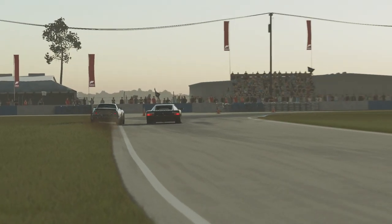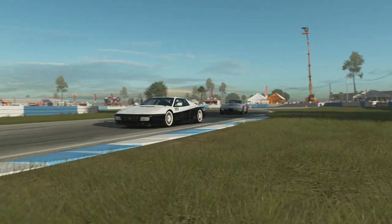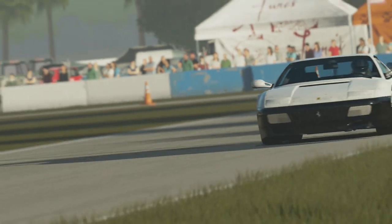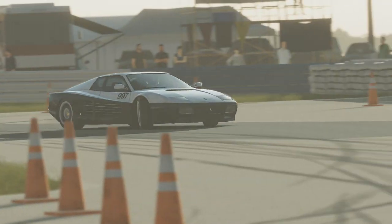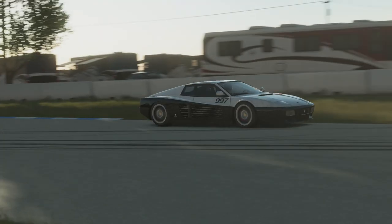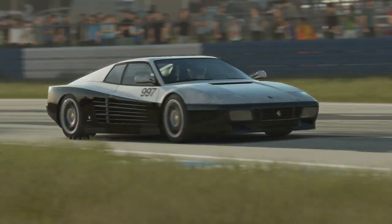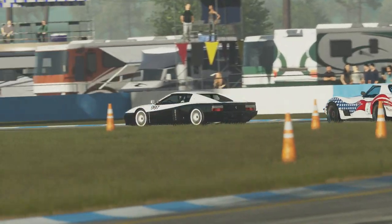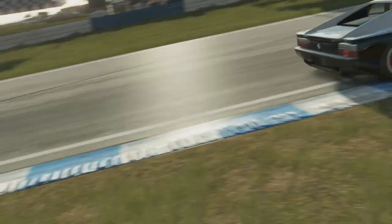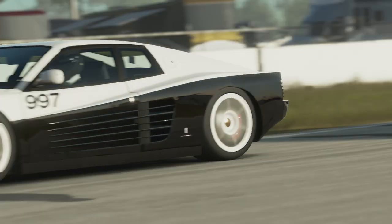The Ferrari versus the Corvette was probably the more interesting battle for most of this. The Corvette trying to go the longer way around the outside of that corner is a tough thing, especially when your car isn't the one with the grip. This next corner is not really the best overtaking spot, and then up towards the final corner — another very long corner that is quite hard to overtake on — but then we have a very long straight, and we saw the straight-line speed of this Corvette.